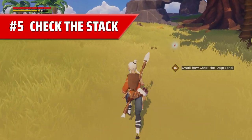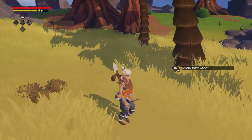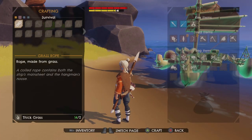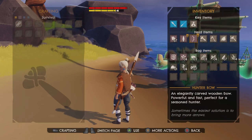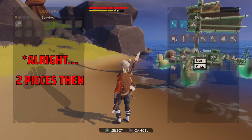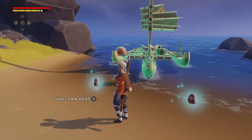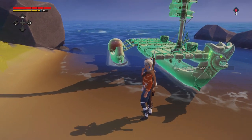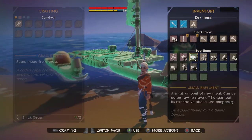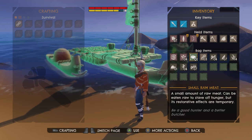Number five: check the stack. When collecting items that will stack in your inventory, the most degraded item will always show at the top of the stack. So when you look at your inventory, just because a stack of three pieces of raw meat shows they are degraded almost to the point of being useless, that doesn't mean all pieces in that stack are in the same condition. Drop or cook the top one to see the condition of the one underneath, before deciding you don't have enough usable food for the upcoming sea crossing.